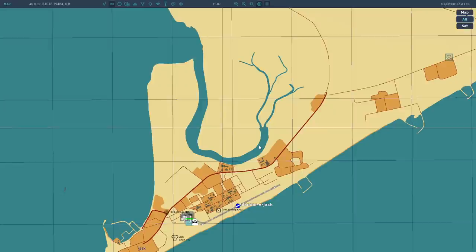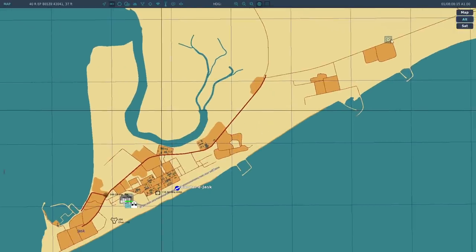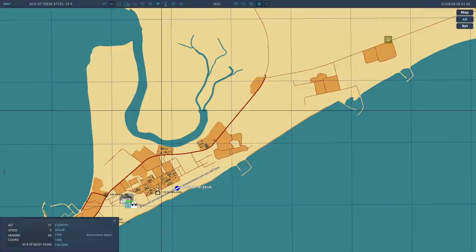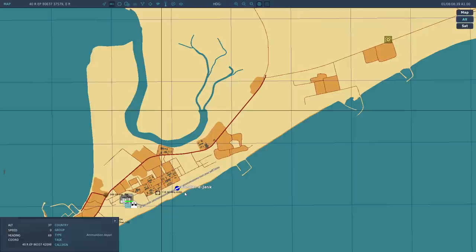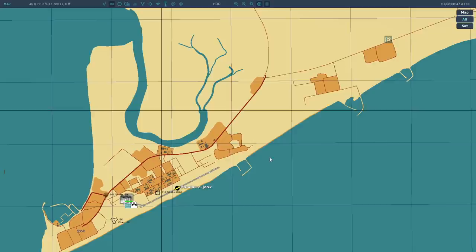Is there any interest in modeling the convoy visually going from the ammo depot to Bandar Jask so it could be intercepted? I can't speak for ED, but I would do it if I were in charge. The logic is already there to send trucks from one point to another. It doesn't even need roads. The resources needed to have trucks going back and forth were probably not strong enough back in the day — everyone would say their mission was slowing down because of all the trucks. Now though, it's probably doable. You could even give them a simplified AI since they're just going to run on rails.